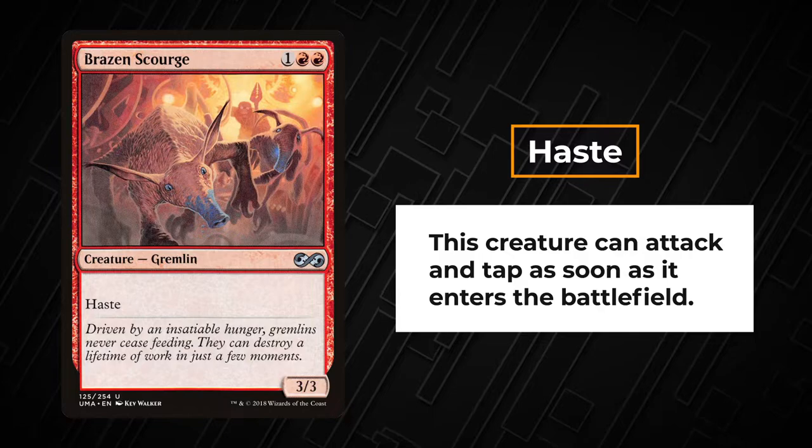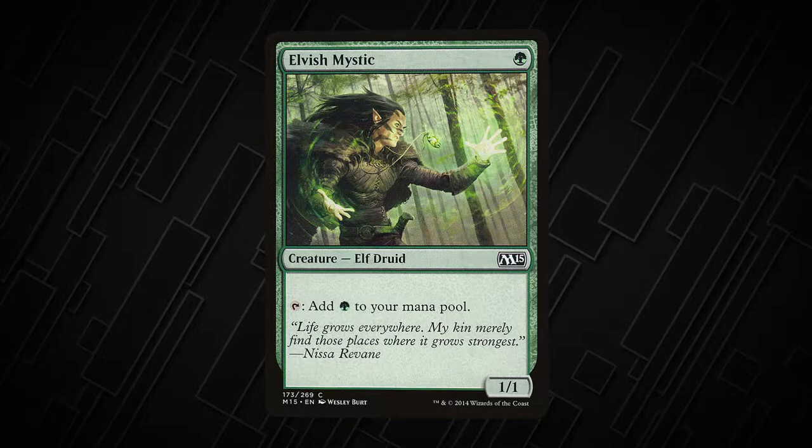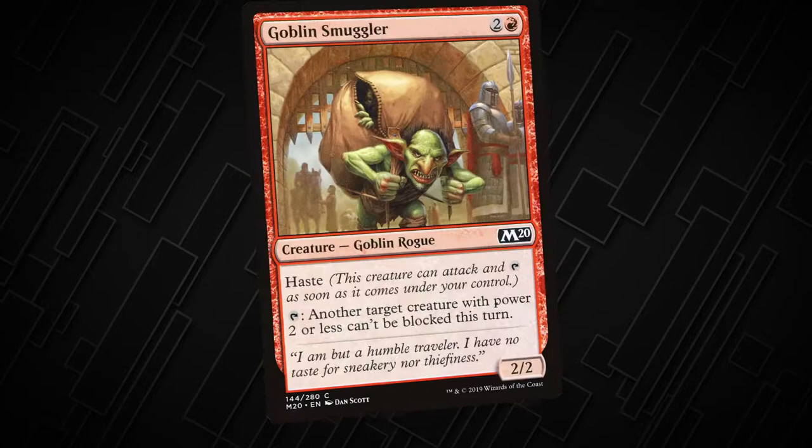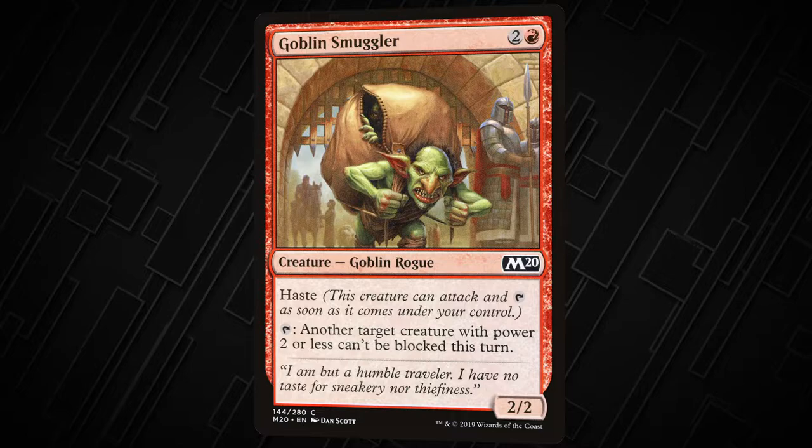A creature with haste can attack and tap the turn it enters the battlefield. A card like Elvish Mystic has to wait a turn until it can attack or be tapped to create green mana. But a card like Goblin Smuggler can attack the turn you play it or use its tap ability that reads: another target creature with power two or less can't be blocked this turn.